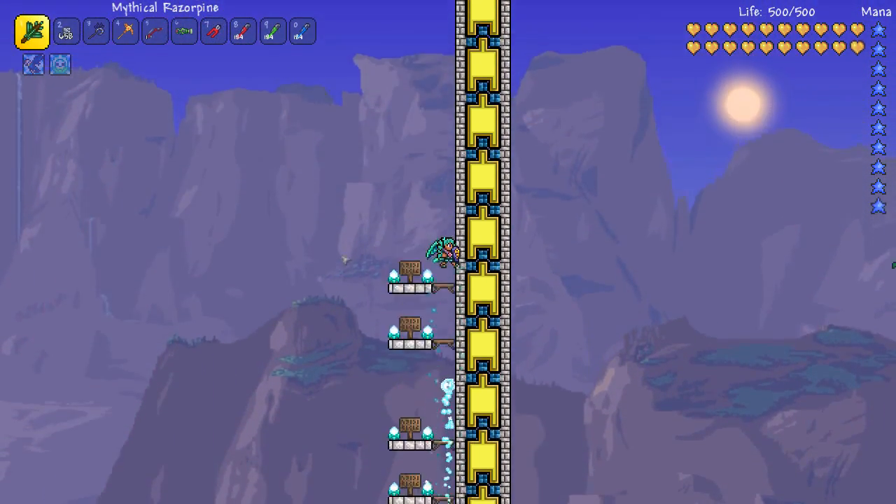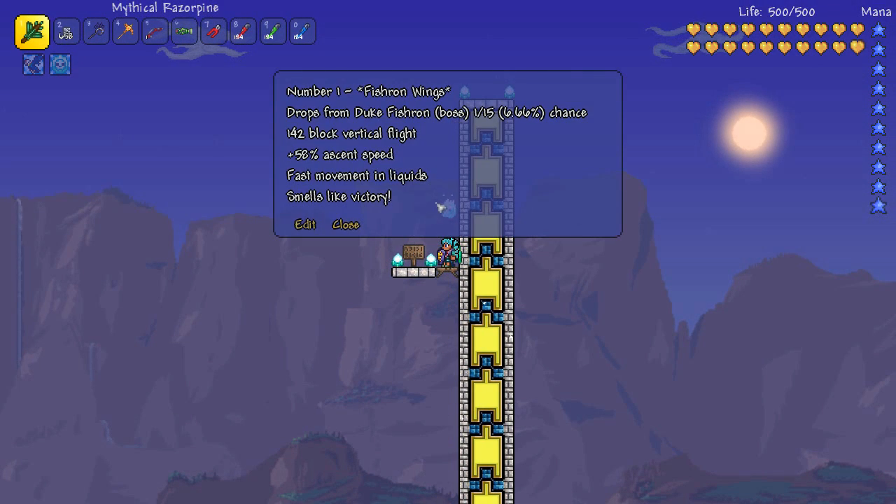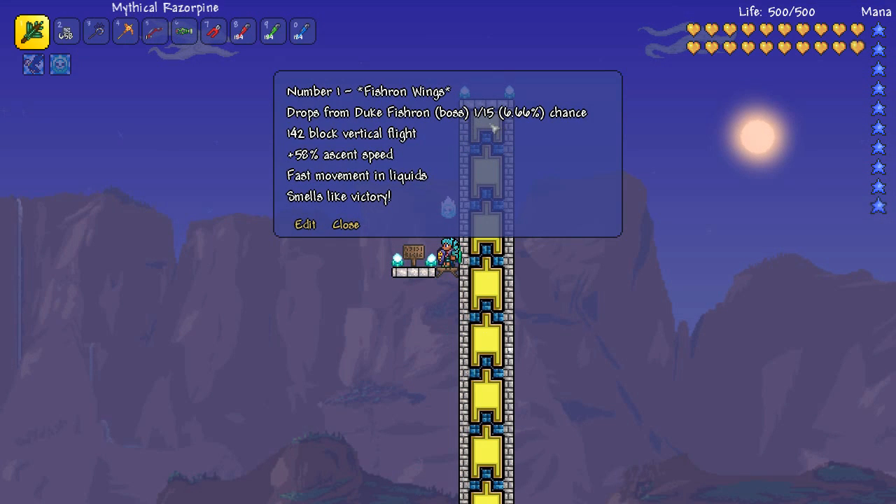Here we are for the Duke Fishron Wings flight test — let's give them a go! And as you can see, the Fishron Wings are quite heads and tails above the rest. They have a 1 in 15 chance, or 6.66% drop rate. They have 142 blocks of vertical flight and a 58% ascent speed bonus over all other wings. They can move freely in liquids, and wearing them is a bit of a status symbol that you have beaten one of the hardest bosses in the game — more than once, most likely.